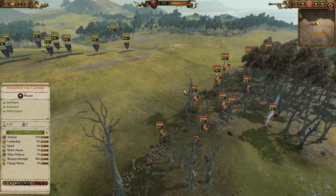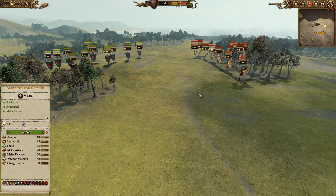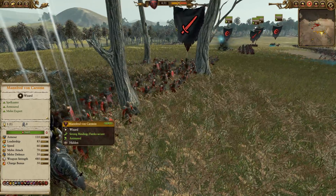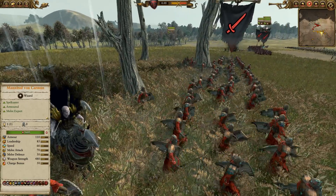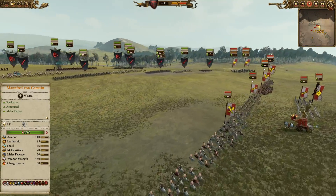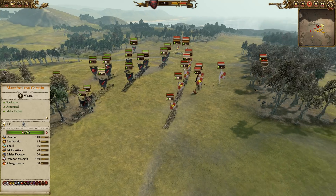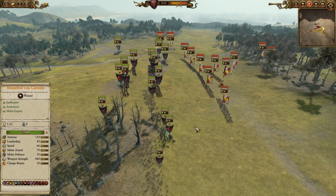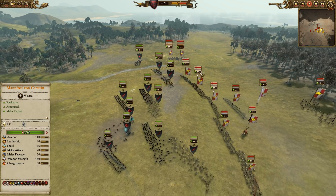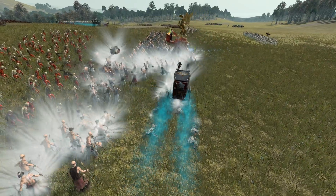Without further ado, let's get the battle underway. You can see both of us are going to be rolling towards each other all across the board. Manfred is definitely one of the more competitive lord choices for the Vampires, especially with the Sword of Unholy Power. I'm pulling my two Black Coaches over to this side of the battlefield — my idea is to bait the Demigryph Knights in with them, then use the Blood Knights to countercharge, keeping us far from the Outriders. The Black Coaches are going to come in for a nice scything side charge.